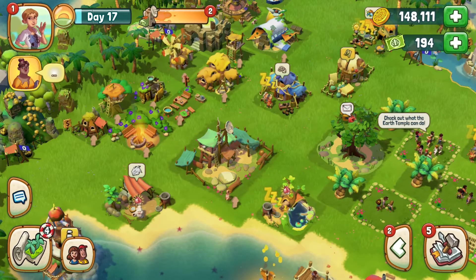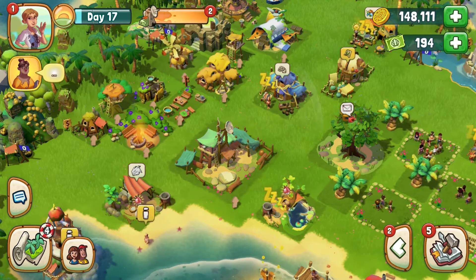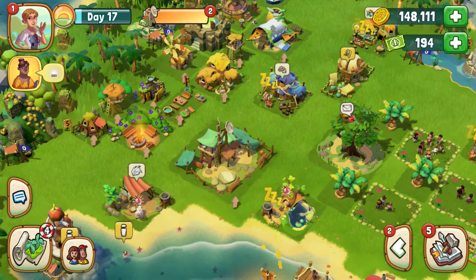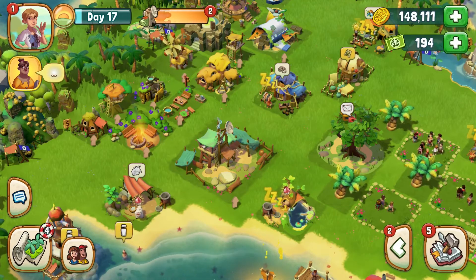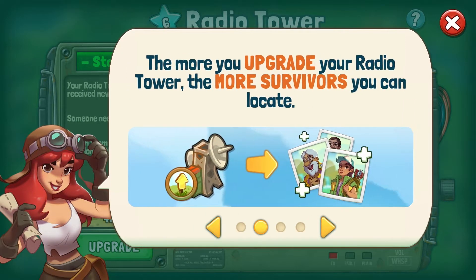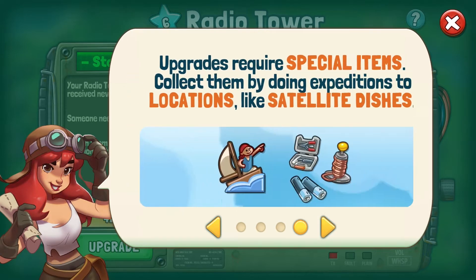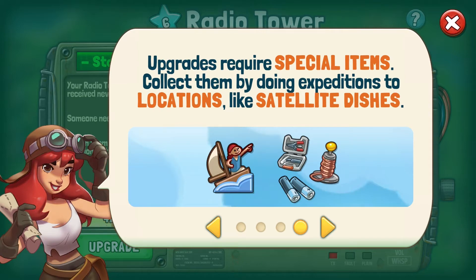The radio tower is unlocked and can be built on day 7. It is the second feature building that can be built on the island, which means it plays an essential role in the camp. From day 8 on, you will be able to upgrade the radio tower. Being a special building, the radio tower needs to be upgraded in a certain way — we'll show you all the details in just a minute.